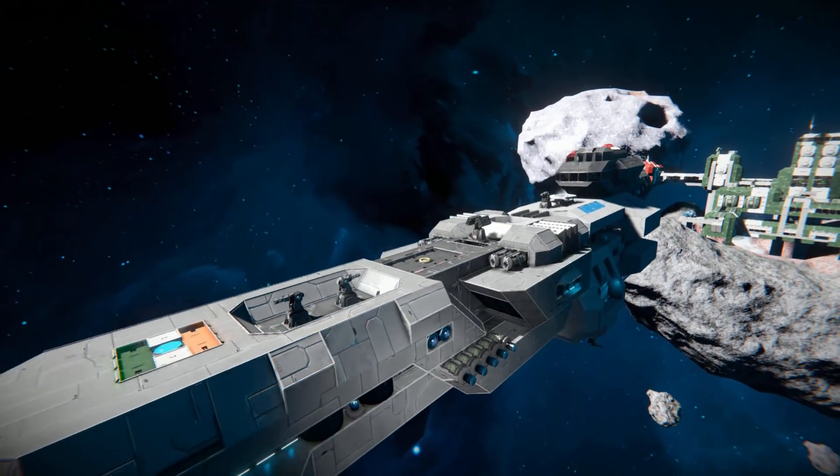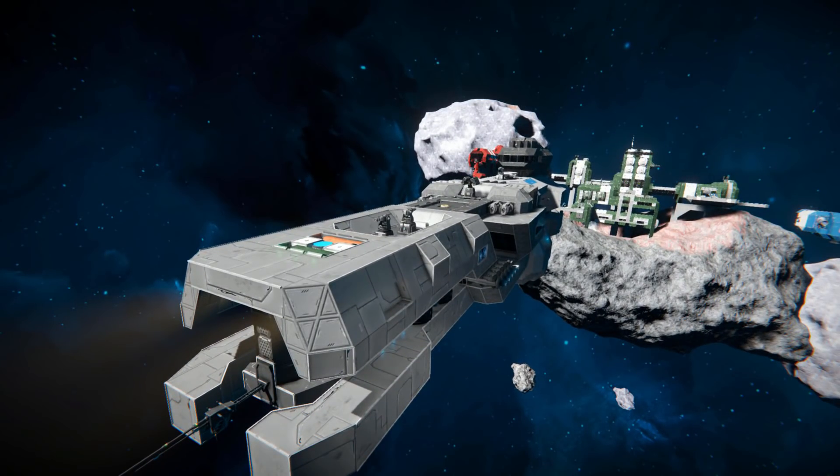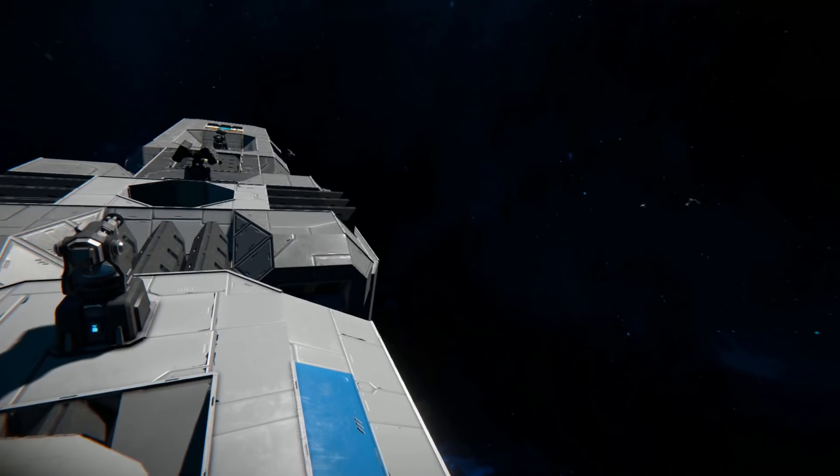And that just about covers the outside of the Interplanetary Vessel Mark 3. It's a lovely design with quite a lot going on for using the default vanilla blocks. Although it does use the modded thrusters, you could easily just switch them out for the vanilla thrusters, but you would lose a lot of the fancy looks those thrusters do have.